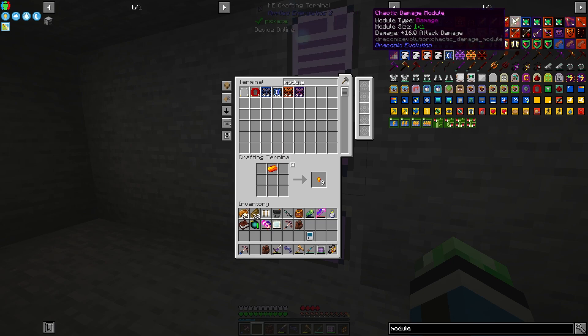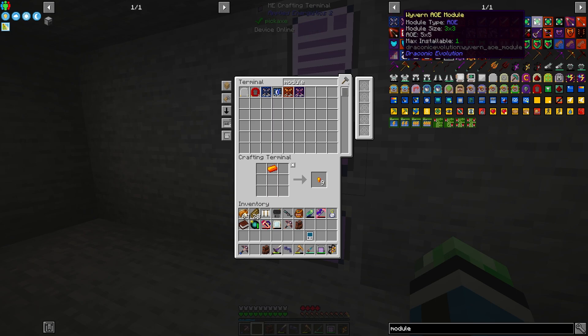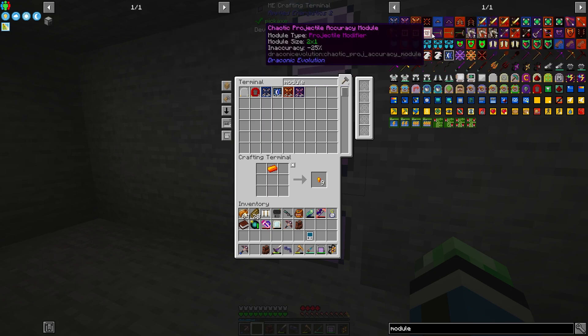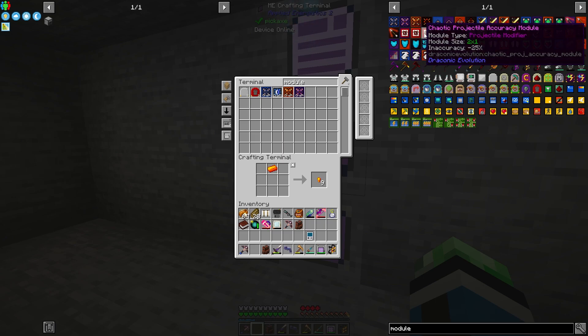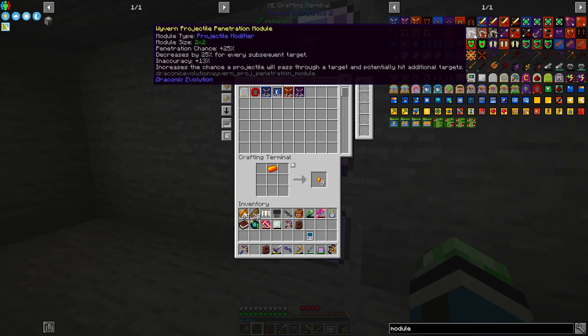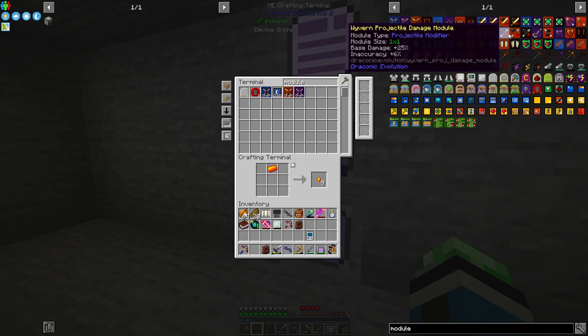Damage would really only work in the staff of power or the sword probably. AOE might be only in the weapon too. Projectile modules would be for the bow — projectile accuracy also for the bow. Inaccuracy — interesting. There's also a projectile gravity compensation module and a projectile penetration module, which increases the chance a projectile will pass through a target and potentially hit additional targets.